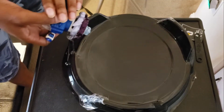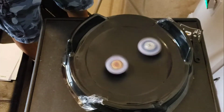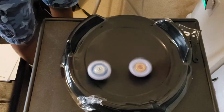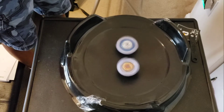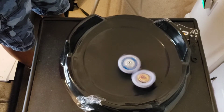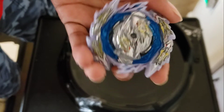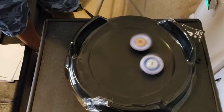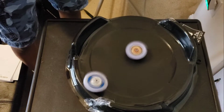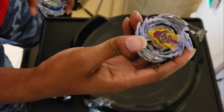Next round. Three, two, one, go shoot! Let it rip. Let's see which one attacks stronger — will it be Guilty or Rage? They're just dodging each other. Guilty Longinus with one point! Now this next round. Three, two, one, go shoot! Let it rip. Whoa — did you see that? Rage Longinus with a second point!